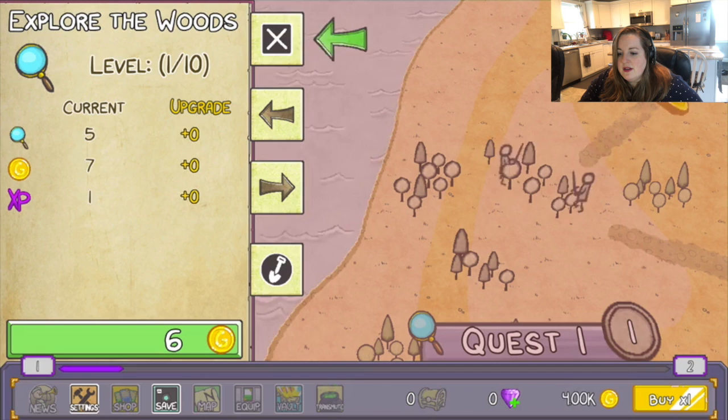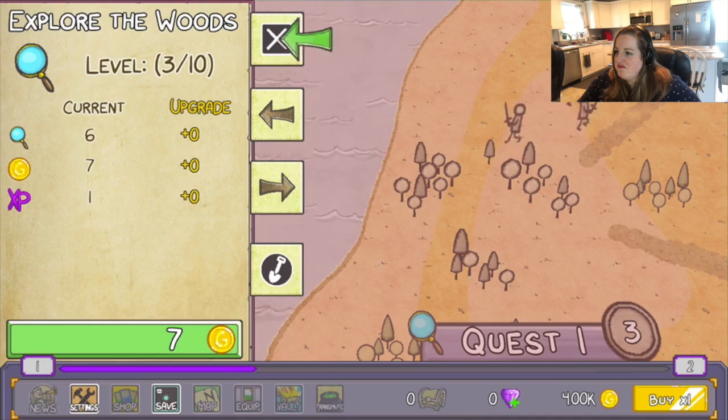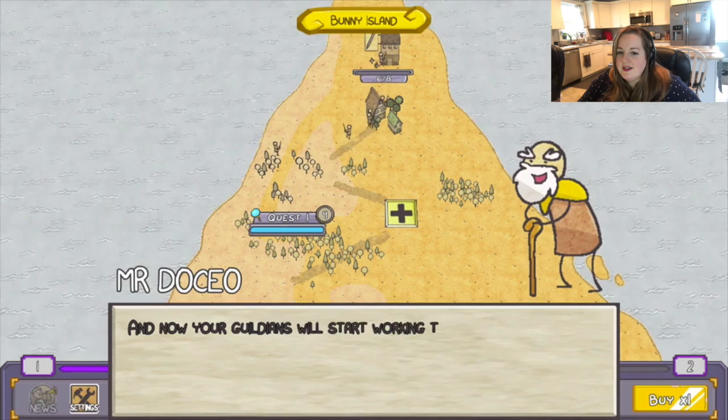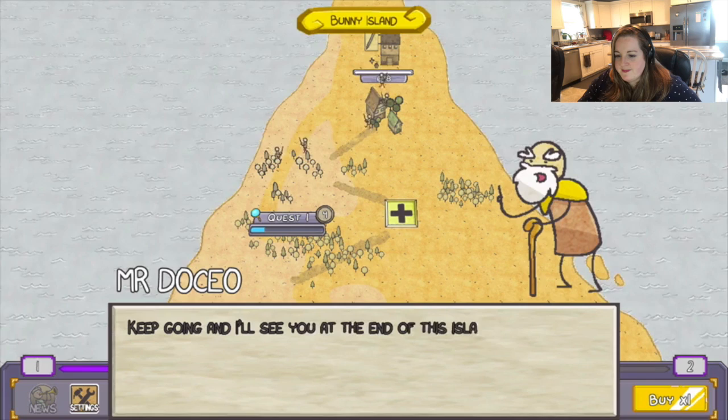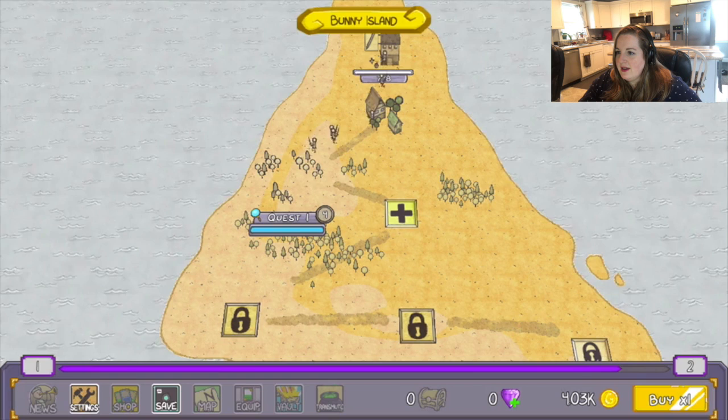So click Explore the Woods. Level one of ten. I'm leveling up. Wow, I have 4k gold. I can X that off. Sorry, I was like 'let's level it up!' And now your guildians will start working through the quest. Keep going and I'll see you at the end of this island, which will be your first boss encounter. That sounds horrible.